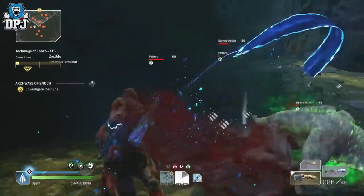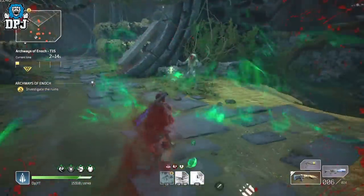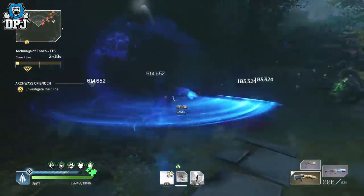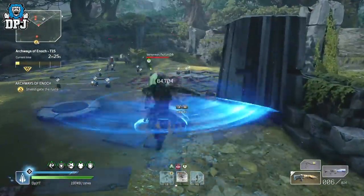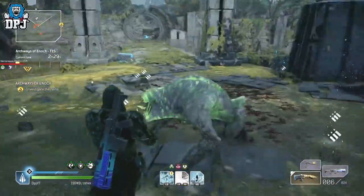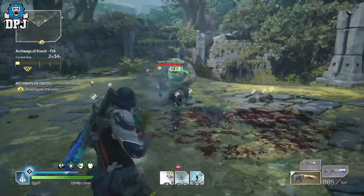Once you get to expeditions after completing the main game campaign, don't sweat the golds — that's pointless until you get up to around challenge tier 10 and upwards, as gold is only really required to unlock challenge tier 15 and the Eye of the Storm. I'd take my time, farm resource parts, level up gear and progress through the challenge tiers easy via selecting the Archways of Enoch.